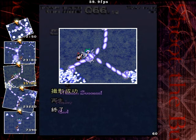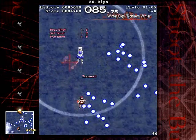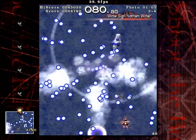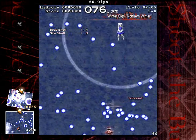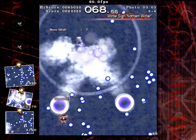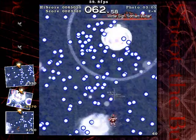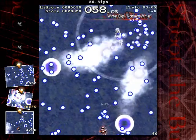But with that done, on to the last scene of level 2, and the last scene I'll show for now. Scene 2-6 is winter sign, Northern Wind. Overall, it's pretty much a sort of pure streaming, but with random bullets falling down as well. Fairly easy. And of course, I missed there. That's kind of bad.